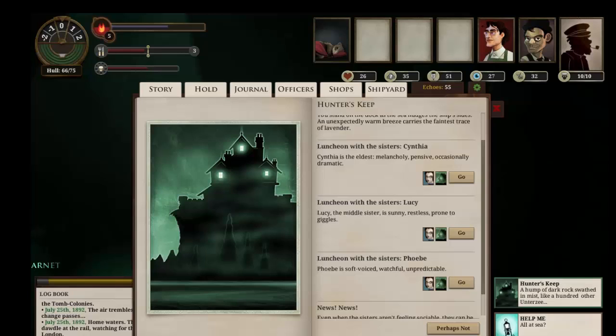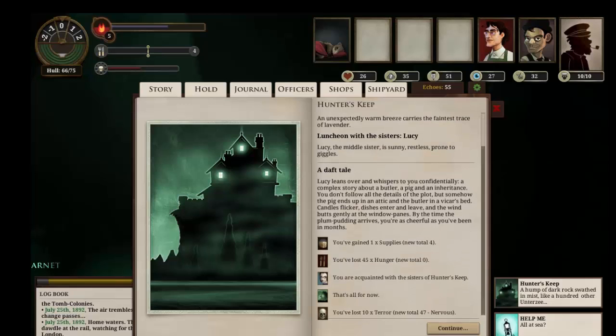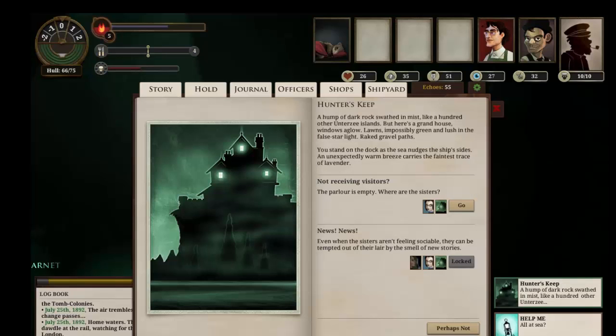I think we had lunch with Phoebe last time, so let's have lunch with Lucy. A daft tale — Lucy leans over and whispers to you confidentially, a complex story about a butler, a pig and an inheritance. You don't follow all the details of the plot, but somehow the pig ends up in the attic and the butler in the vicar's bed. Candles flicker, dishes enter and leave, and the wind butts gently at the window panes. By the time the plum pudding arrives, you're as cheerful as you've been in months. We've gained one supply, we've lost a load of hunger, we've become acquainted with the Sisters of the Keep, and we've lost 10 terror. Nice. The parlour is empty — same as before.